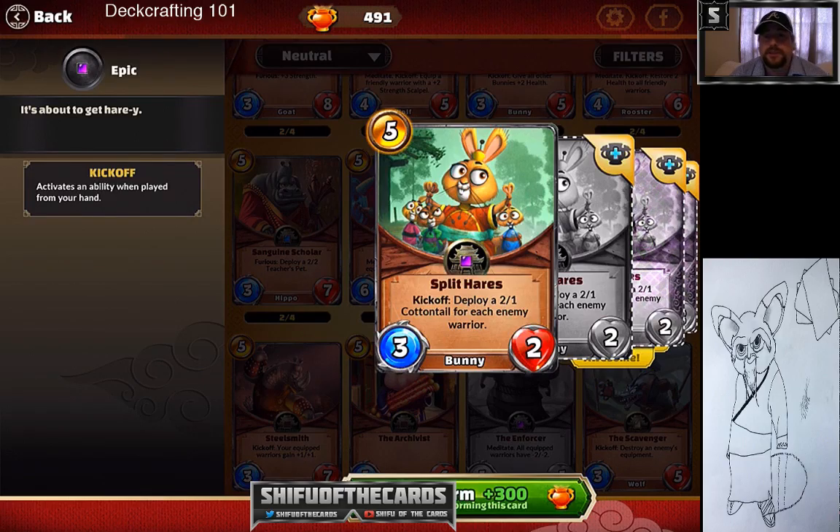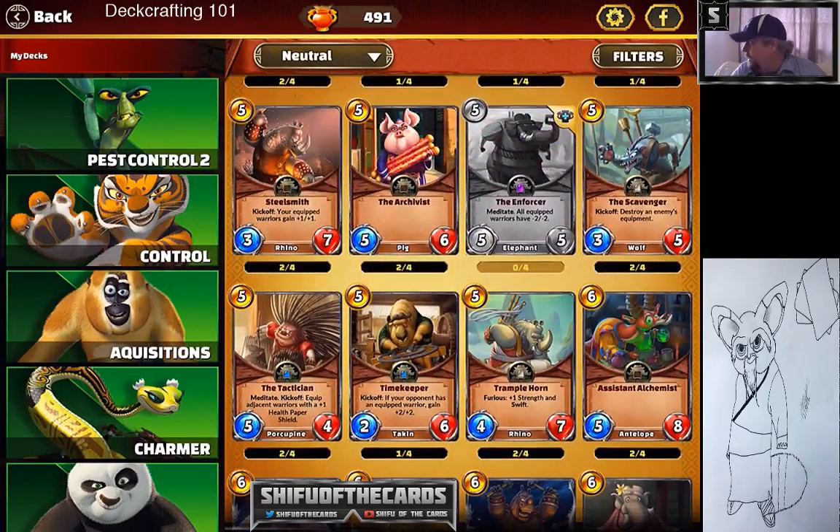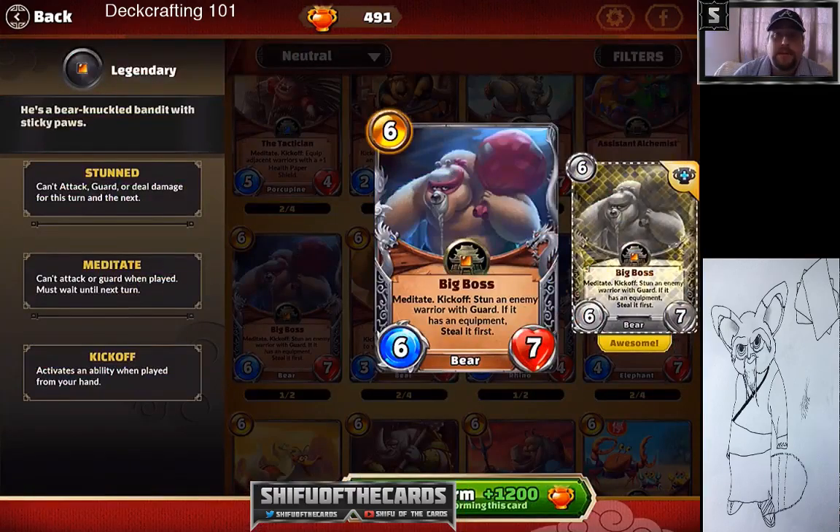Split Hairs — I did a video about this with bunnies in a Tigress bunny deck. It just spits out two ones, creating constant pressure, similar to how my Shen Wolf deck spits out wolf tokens. Big Boss is a solid legendary that deals with equipment and stuns, and is one of the solid legendaries of the set.